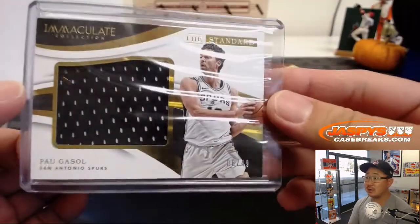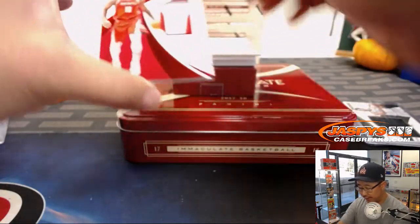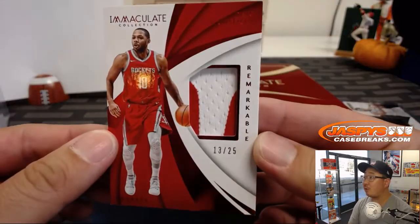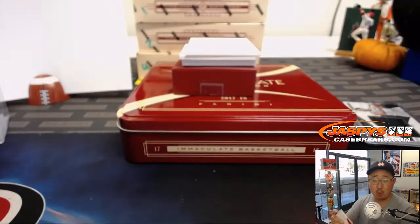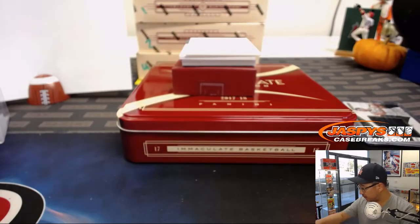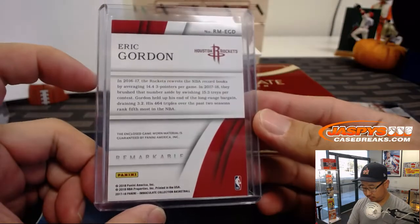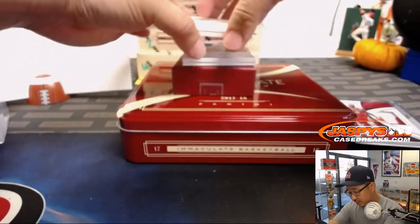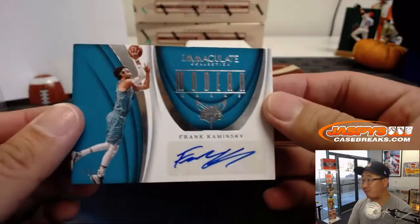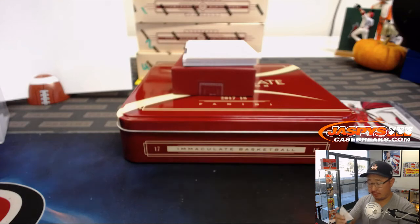Game-used materials. Next up is Remarkable Relic — Eric Gordon, 13 out of 25. Number three — David's note. Game-used material here as well. Then we have Frank Kaminsky, 45 out of 99. Number five, going to Rich with the number five.